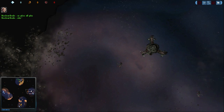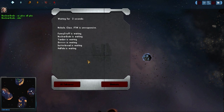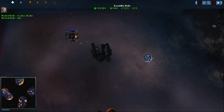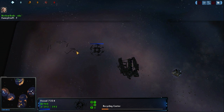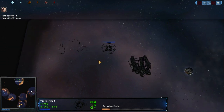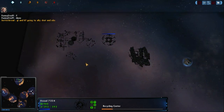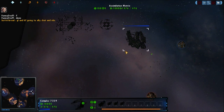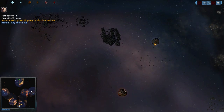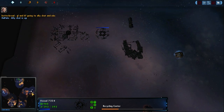Starting off the teams, on the top right hand side we have Nuclear Dude as the Light Green Borg. He's going to be setting up his Recycling Center — this is definitely a wrong button push. This should be a Conduction Matrix, unless he's just trying something crazy. He'll be setting up his Tritanium Mining, his Dilithium Mining, and yeah, a little bit of oddness there. That'll be interesting.